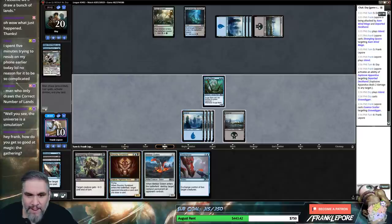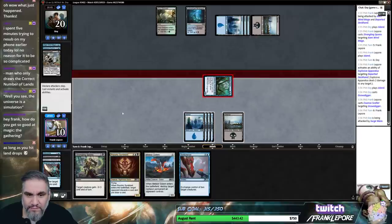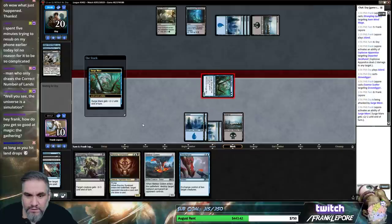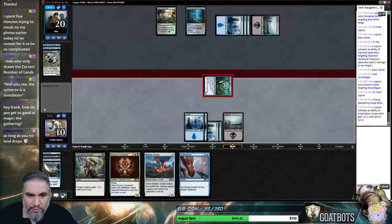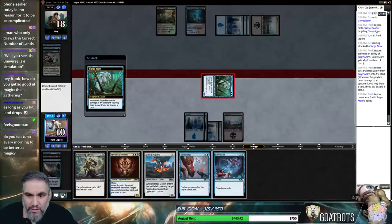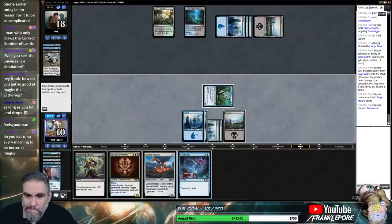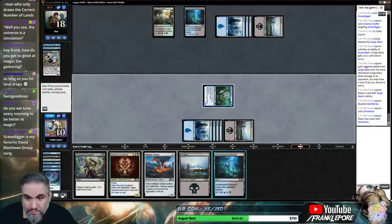I could see discarding the Switcheroo, especially because I don't want to give you the Surgemare when you have blue mana. I'm not gonna pump again because we could hit playable things — like a land. Yes. Oh, Divination is perfect. Perfect. Like a land.